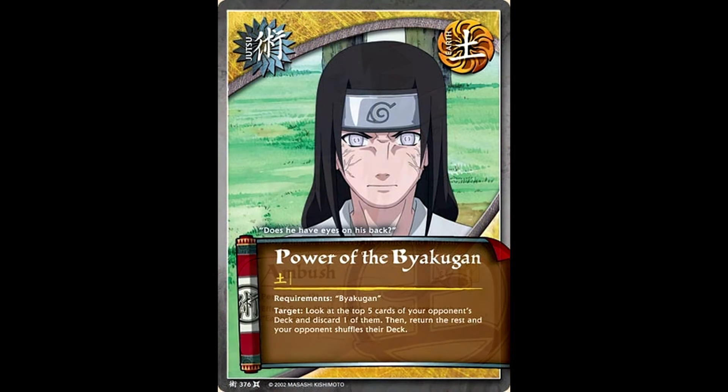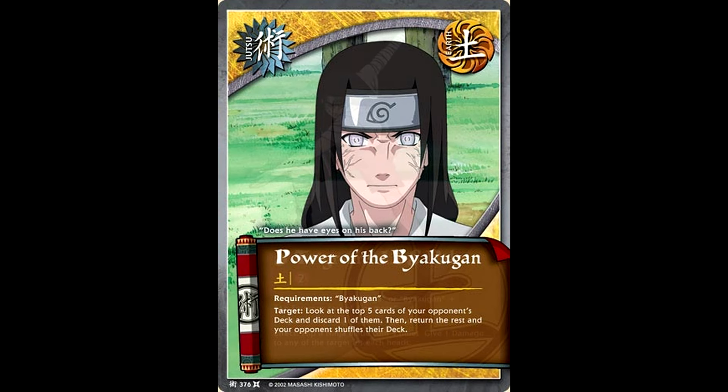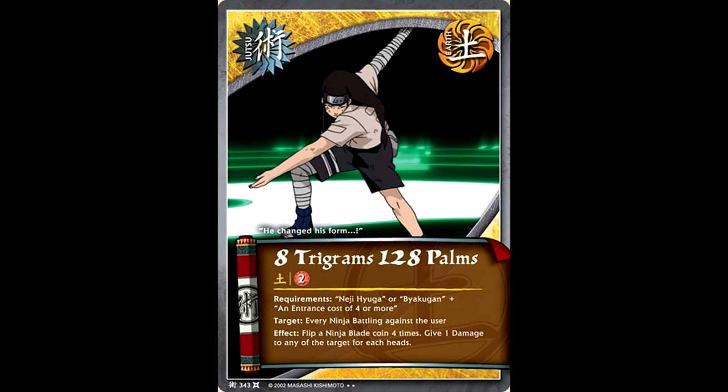Power the Byakugan: look at the top five cards of your opponent's deck and discard one of them. Hypothetically, you could also use this in your mill deck, but paying one to mill one really isn't that good — it's normally just a way to get rid of one of your opponent's main centerpieces. We also got another Battle Jutsu in 128 Palms, which is — like, don't get me wrong, I want to love this card, but it really isn't that good. You flip four coins, and for every heads, you get to deal one damage to one of the ninjas battling against you.